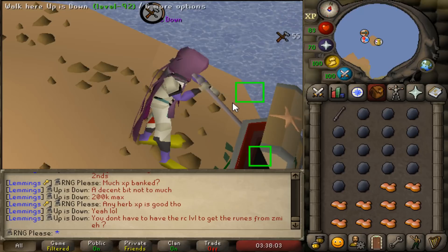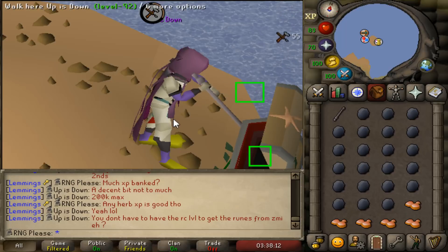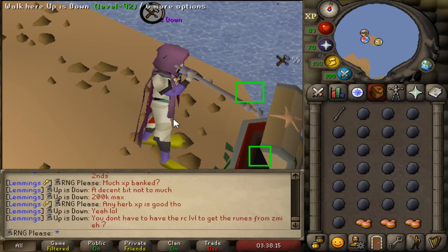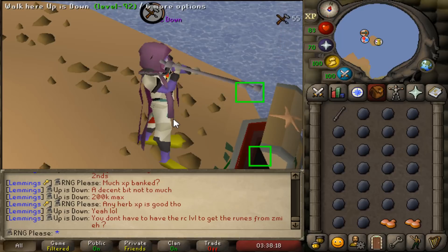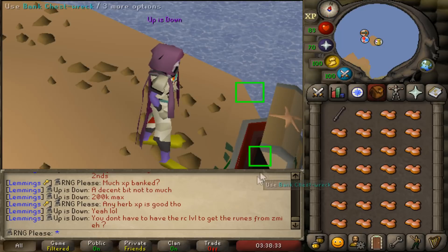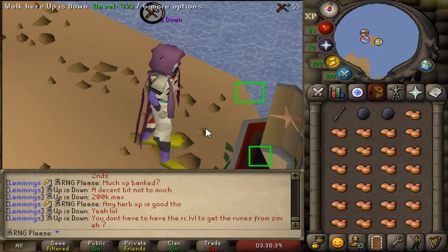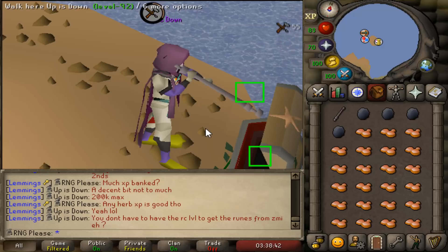The last clip is me reacting to someone recognising me. I ended up talking to him and asking if he wanted to join the clan chat. If anyone watching feels free to join the clan chat — it's just 'RNG Please', my account's name. Jump in and have a chat, I'll always be in there when online. I'd love to create a community so if you want to hang out feel free. Thanks for watching — if you enjoyed, please like, comment, subscribe and I'll see you in the next video, peace out.